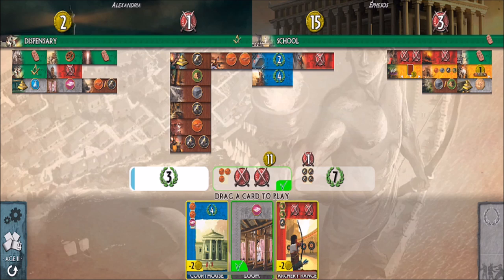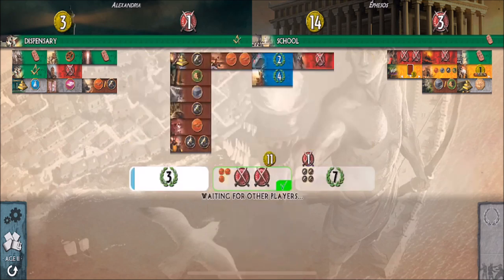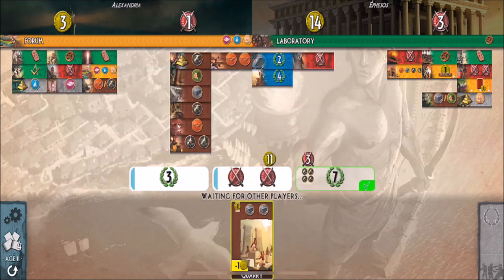I have some new cards now. Archery Range — I've got three brick, so what I could do is use the Archery Range to build the second step of my wonder, which gives me two military. Quarry gives me two stone, or I can take the papyrus for free. I don't want to pay anyone more money, so I'll just take the papyrus for free. I think that's it.